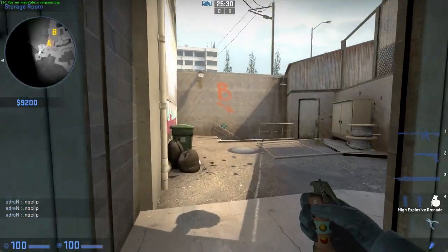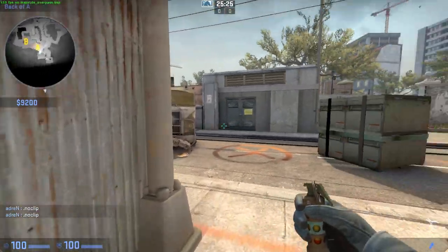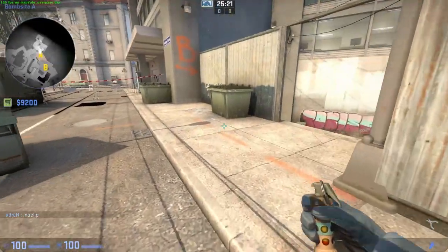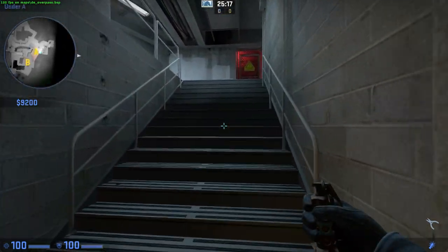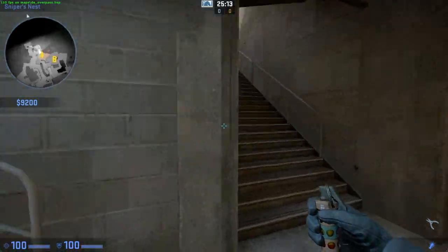CT side setups, CT time, CT side rotates — punishing a team for playing the wrong setups is really non-existent on Overpass, since you can get to the other bomb sites so quickly. Other than this just being an issue with rotating times, I think this is a very sloppy design here.